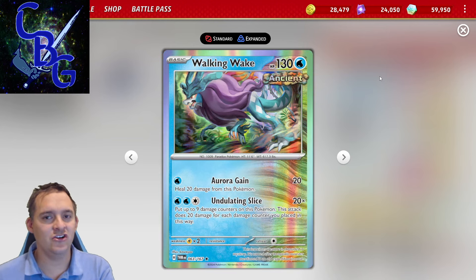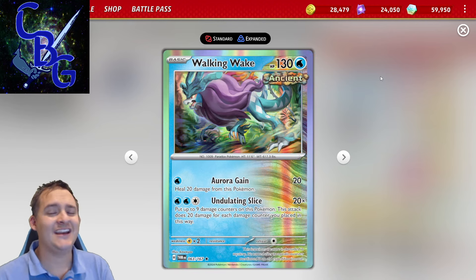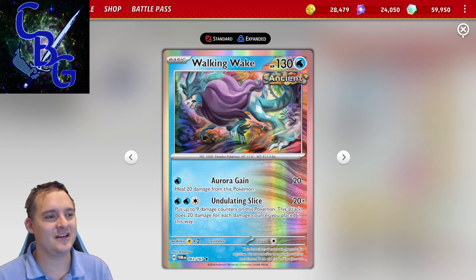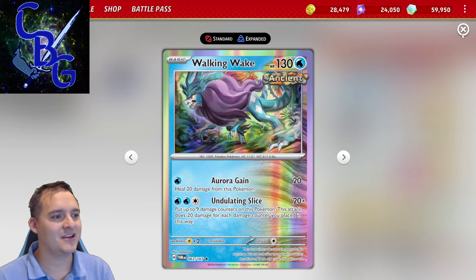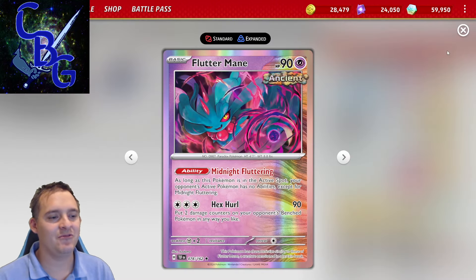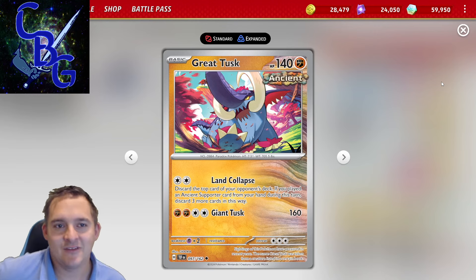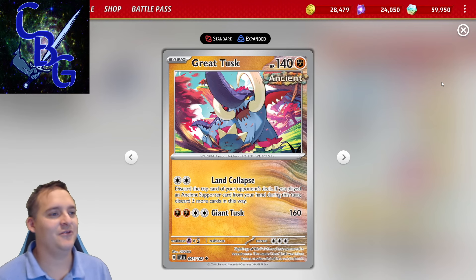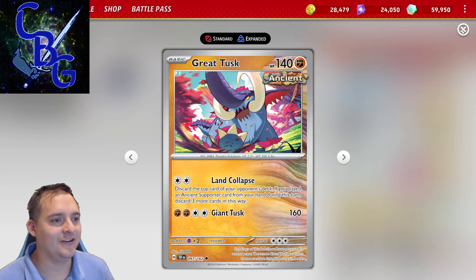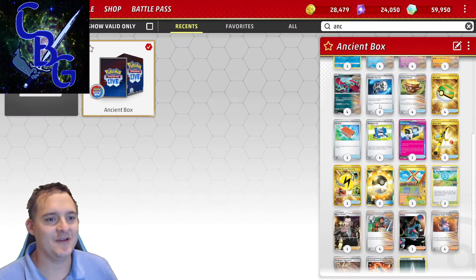Walking Wake replaces Cryodon in the sense that it has a one retreat cost. Old Ancient Box Cryodon could attack, but you didn't really use it much because the attack was weak and it had a two retreat cost, making it tough to get stuck in the active. Walking Wake only has one retreat cost, which is consistent with Flutter Mane's one retreat cost. We also have one copy of Great Tusk to help win out games.